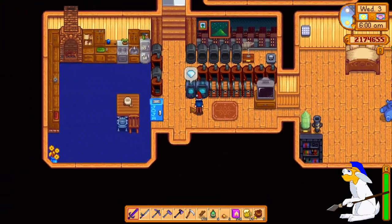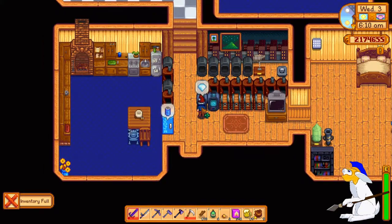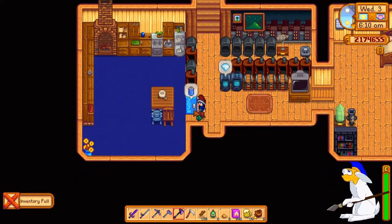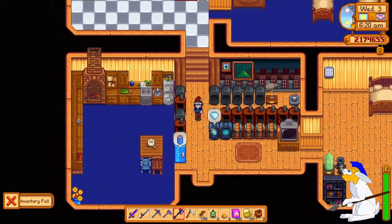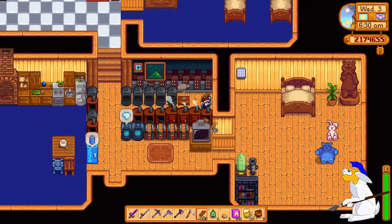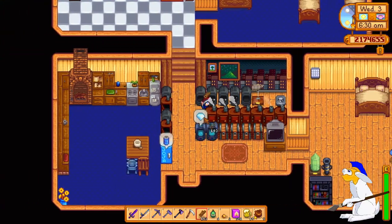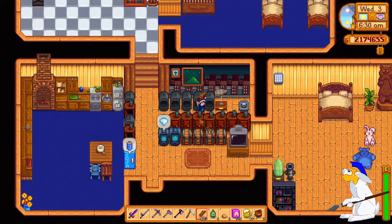As you can see, I've got two machines making diamonds here. I've got my Jojo Mart thing producing cans here. I think I actually went for a Jojo Mart ending on this one. Anyway, I've got my charcoal makers here, so yeah these can produce a lot of charcoal which is really useful.